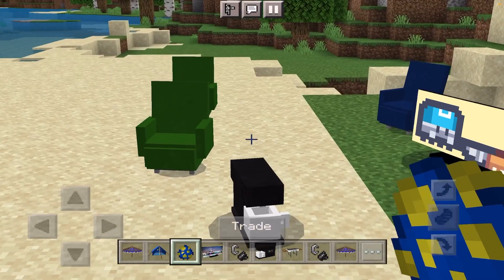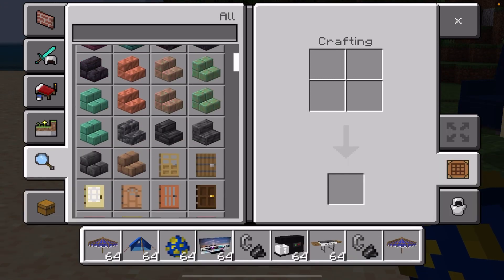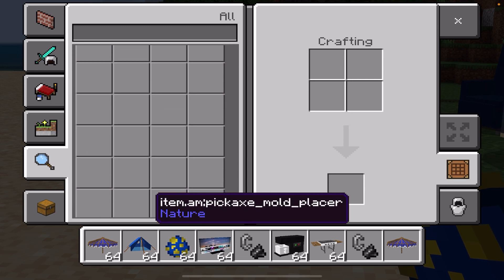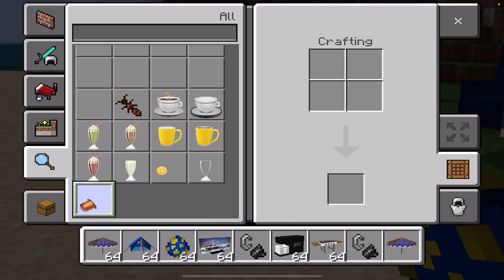Now look — you can trade all the ingredients here. You can trade each other in the bottom. You can trade and use all the ingredients here.